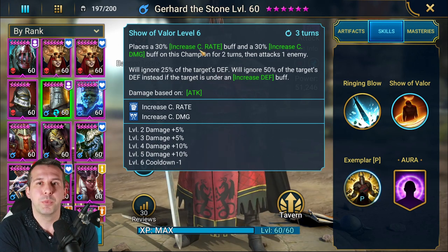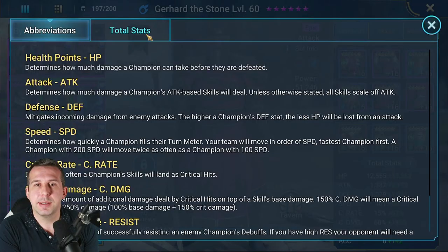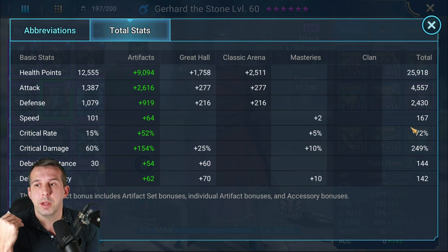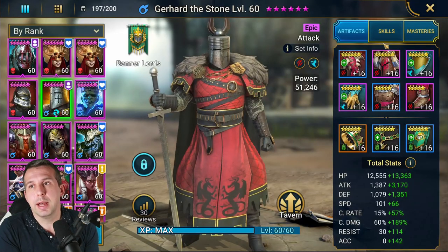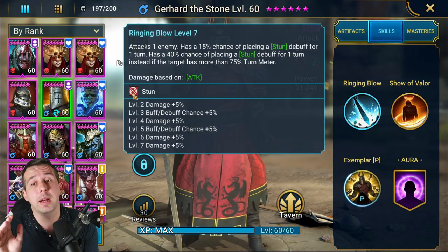Because he's got increased crit rate, you can build him with 70% crit rate — very similar to what you do with Coldhart — which means you can push the other stats up, which is really nice. You do need accuracy to land the stun. I've not built him for that at the moment; I've built him as a damage test, and after that we'll twist his gear a little bit.